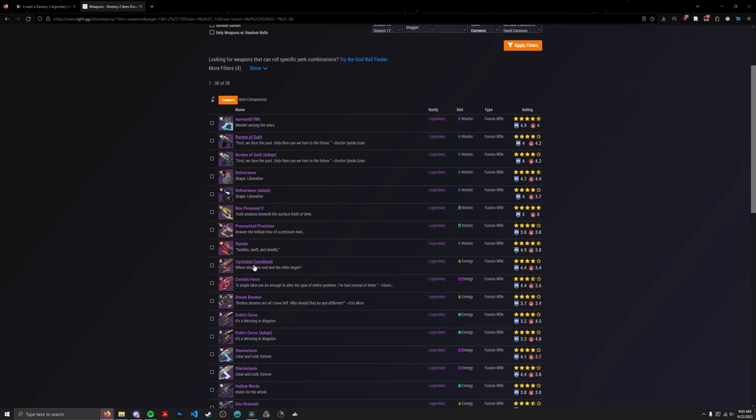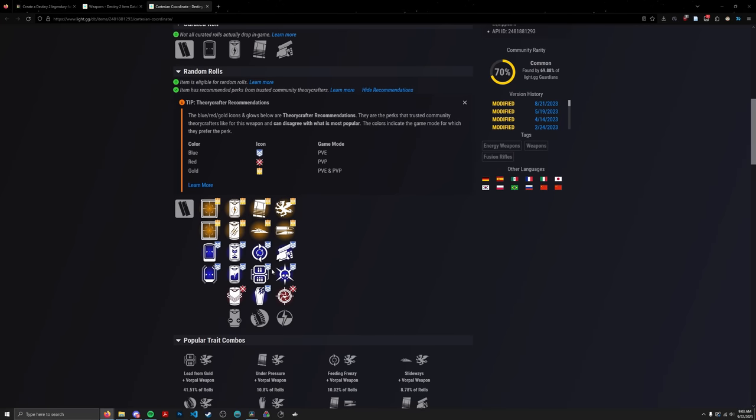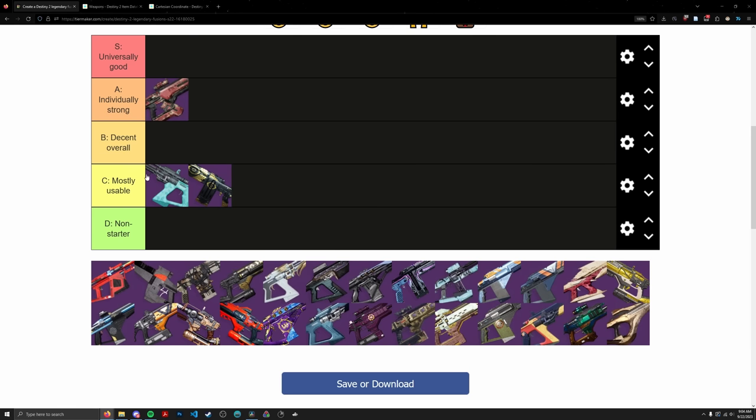Next is Cartesian Coordinate — a fan favorite. It's a Rapid Fire Solar Fusion Rifle with one notable role: Lead from Gold and Vorpal. Slideways isn't super helpful since this isn't a utility fusion — you're reloading the whole mag. High Impact Reserves is just worse than Vorpal here. Not counting Grave Robber since fusions don't synergize well with melee builds. This is basically just a DPS fusion, not utility at all. If we ever get a Rapid Fire Solar Fusion with Controlled Burst and a better reload perk, it would be S tier. For now, Cartesian is solidly A tier.